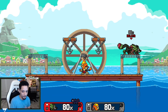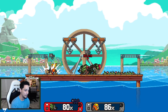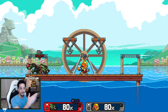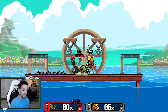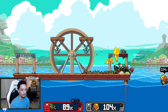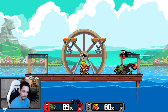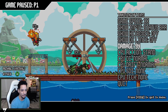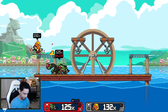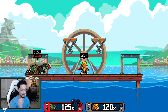Lastly I'm going to talk about kill confirms. I've already mentioned the forward air to down air and the forward air to up air mix-up based on the DI the opponent chooses. Don't be close-minded about what you can connect with out of forward air — you can just keep going for forward airs given certain DI. You can go for down air, forward air, or up air — that's a really good kill confirm and how you'll get a lot of kills since forward air is so big and easy to hit.